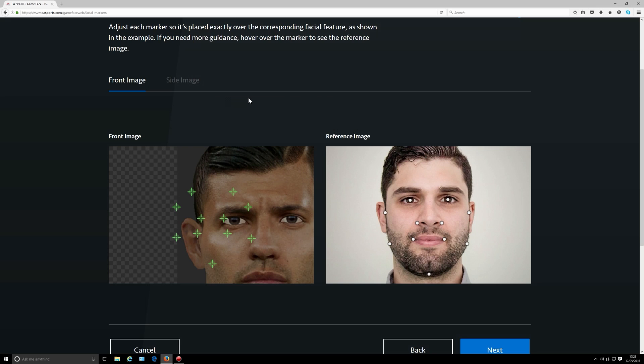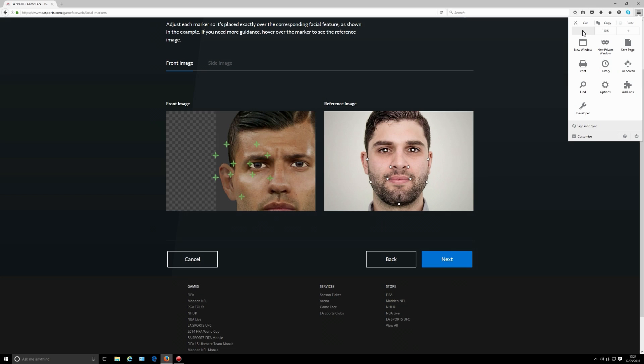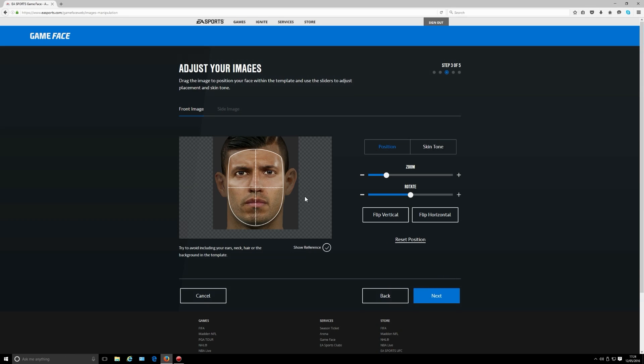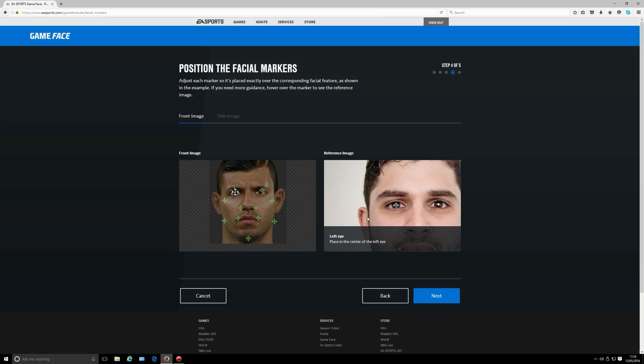I believe this is happening in Firefox. Notice it's a big image — all the lettering is big. I've zoomed in to 150%. Now when I zoom back out to 200% and press the back key, you can see the face is centered. You're thinking why the hell has it done that? Now I've got the regular size of the web page, click next, and everything's back to normal.